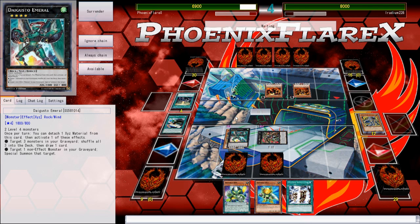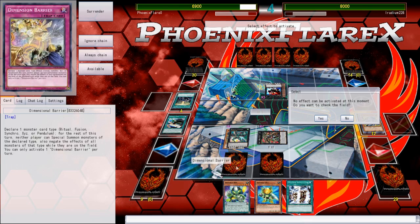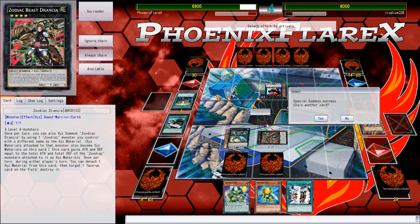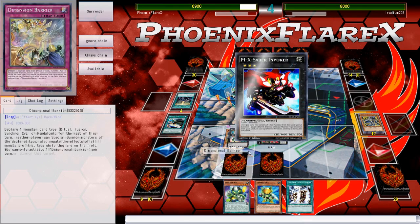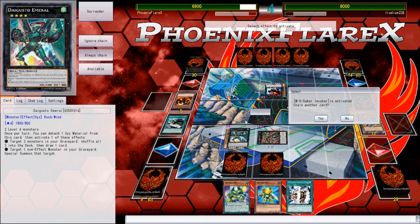Based off if he activates anything else before he does this — MX Saber Invoker! Hey, there are Zoodiacs in here too? Okay. He activates this, so I'm going to Dimensional Barrier, calling Xyz. I'm not worried about the Drancia because it has no materials under it. This Invoker is going to be irrelevant.